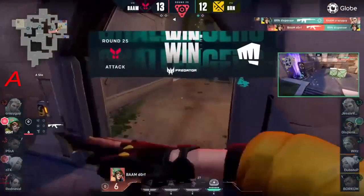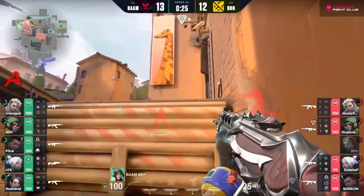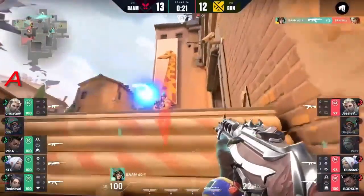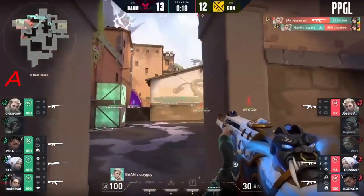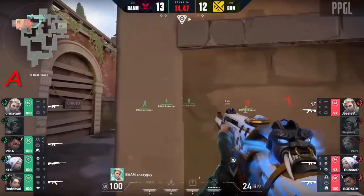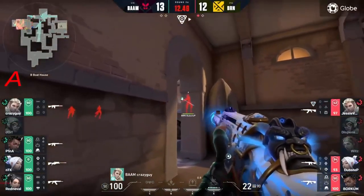Will not be able to land that shot. He gets another but dorf follows themselves to two players towards B. Dorf sees one - trigger discipline to spot him out. They still haven't dealt with him and they finally do. A shock dart to actually claim him - crazy guy still good and alive with 12 seconds left.